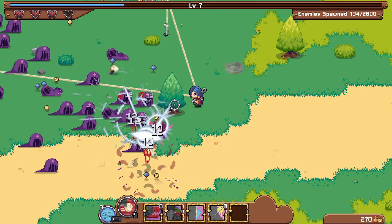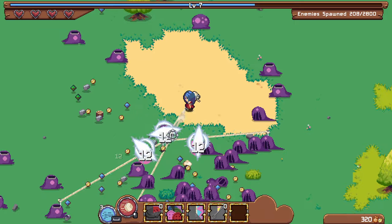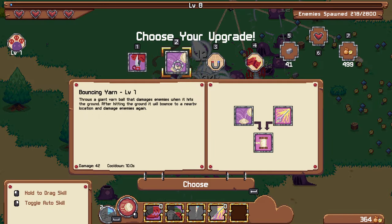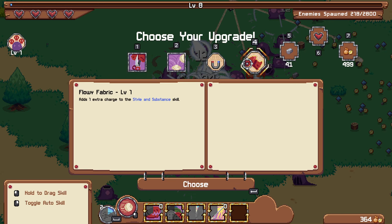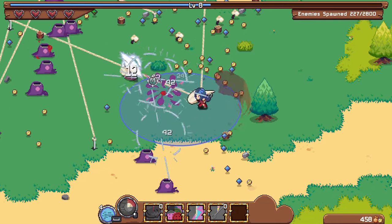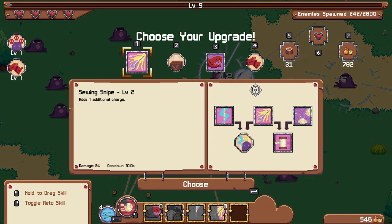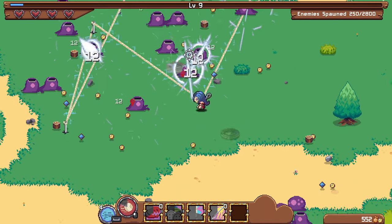I took damage while dashing again — that seems pretty risky for a character based entirely around dashing. But at least I have that skill to heal me. Seeing cutting, bouncing yarn, and radius — I don't care that much about those. Is there a reroll in this game? It doesn't look like it. I'll just grab the extra charge. There's one additional charge, which might be decent to make more threads, and skill cooldown would be pretty good — skill cooldown on the healing thing would be very good. Let's grab that — I could definitely use more healing.